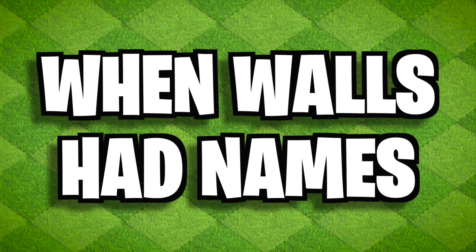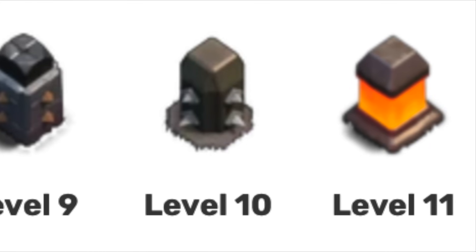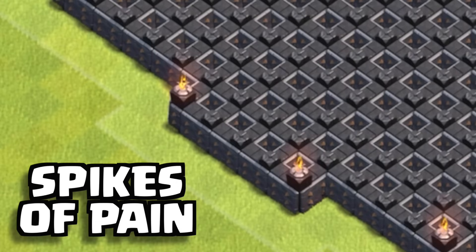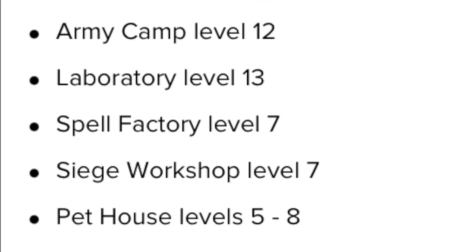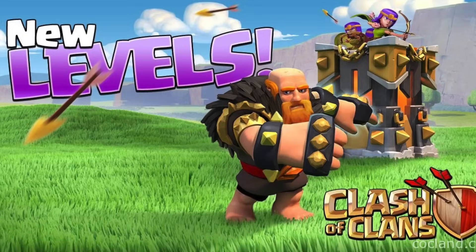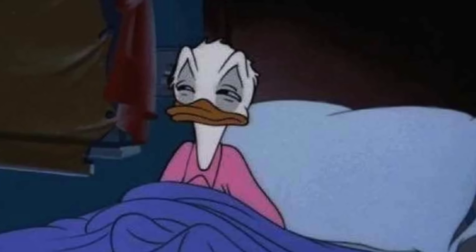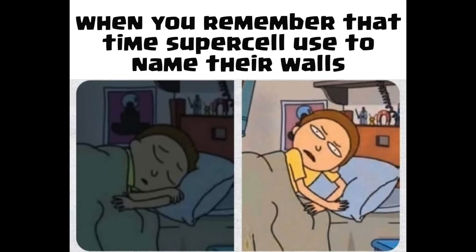Back when walls had names. A lot of people may not remember, but when Supercell would release an update that included new walls, instead of just saying the level they had a name — for example, 'Spikes of Pain' or 'Flaming Magma.' These days a lot of upgrades are simply introduced by their level, and as far as I've seen this whole naming-upgrade thing hasn't happened for a while. It's the kind of stuff that keeps me up at night.